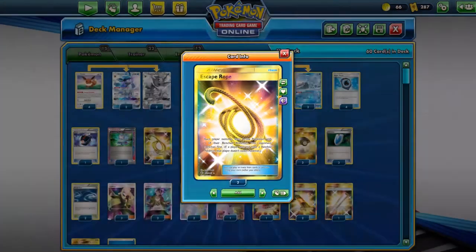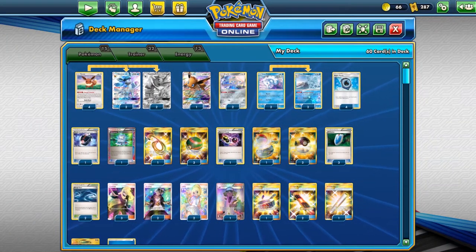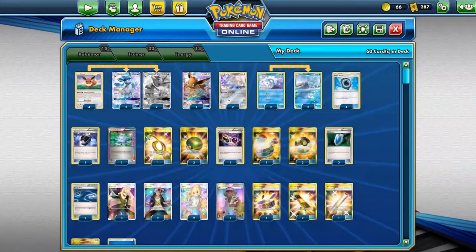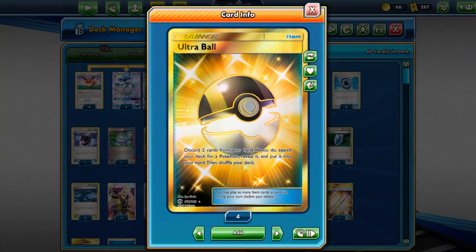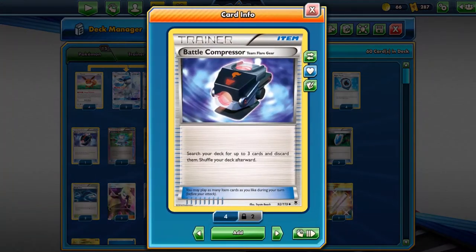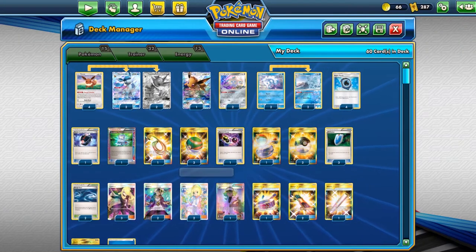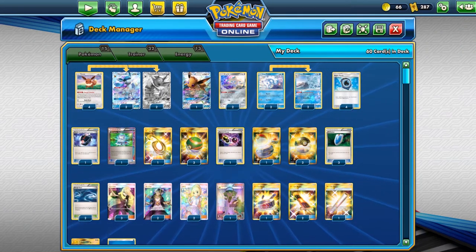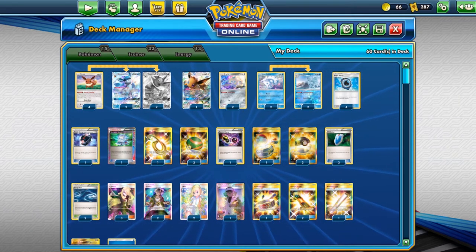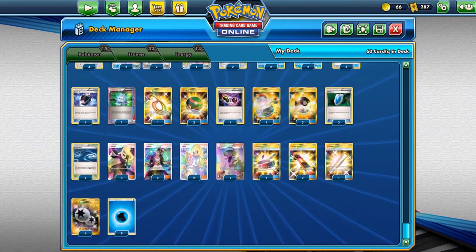We have Escape Rope in case we don't start with Jirachi as the active but do end up pulling it with a Nest Ball off a Lillie or Cynthia. We've also got Switch. We only run three Ultra Ball — it's better to have Battle Compressor to get supporters into the discard pile rather than running something like Crasher Wake. Cyrus could possibly work in this deck as well to disrupt your opponent, so maybe find a way to fit a Cyrus in.